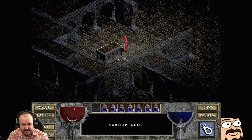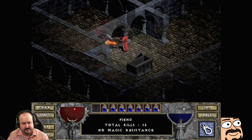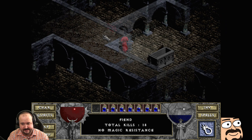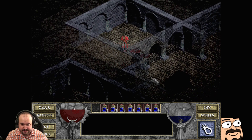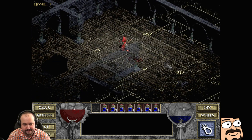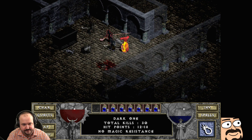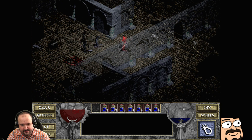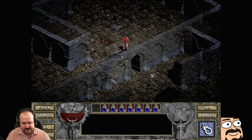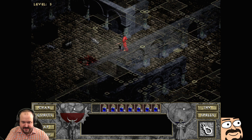We haven't killed Fresh Meat but we'll go back — we just need a way better spell for him. Firewall is really good against him, but you have to have Firewall. The AI can be real dumb sometimes: you can just open a door, drop a Firewall, and they'll all hang at the door trying to get to you because they can't open doors — then you just laugh as they all die.